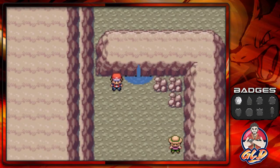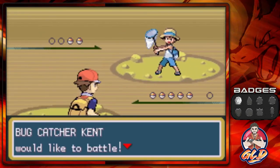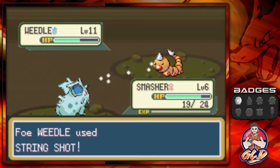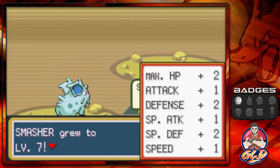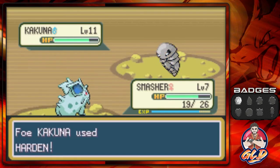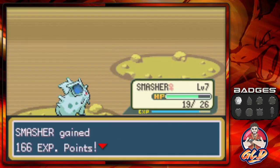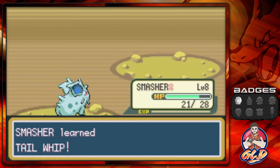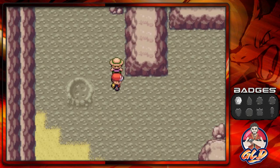Bug Catcher Kent is coming out with a Weedle. The great thing about having Smasher is that it's also a Poison type, so it won't get poisoned. Look at that — nearly grows a level taking a Poison Sting! Then Kent sends out a Kakuna, so we just keep using Scratch. Smasher grows to level 9 — we want to get it to Nidoqueen. Kent has been defeated.